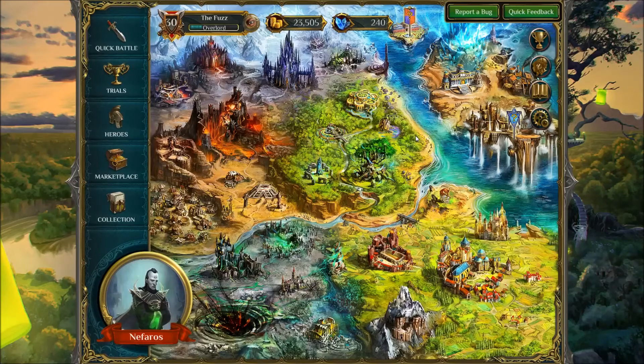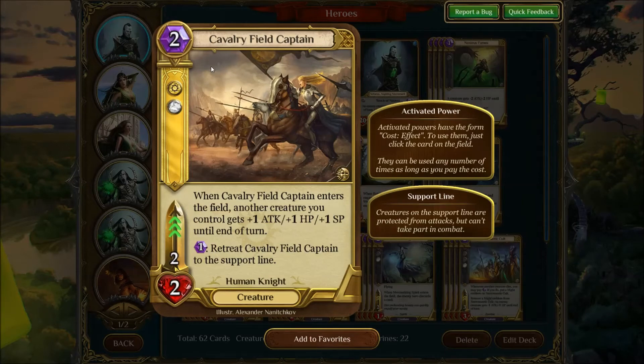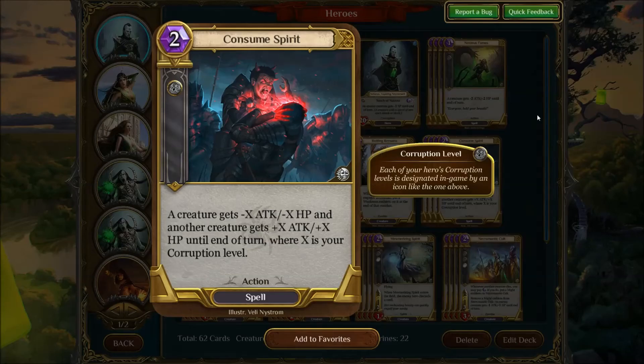Let's go over the deck real quick again. The only things you use from Order are Instill Life — which is what the deck is about — and Captain, which is another card that seems so underused but I think is ridiculously good. Very low cost, good body, kick-ass effect, and it is a target for Instill Life. It is almost never bad to have. Then Noxious Fumes and Consume Spirit — you gotta run removal or you're gonna lose to Nature.